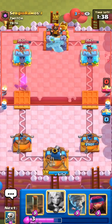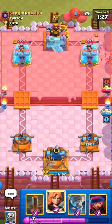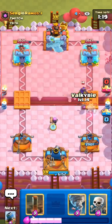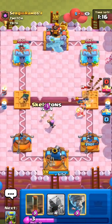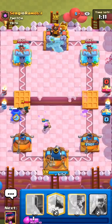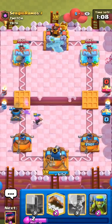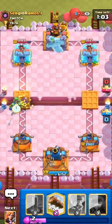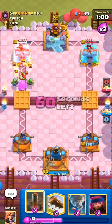Whenever you play a mortar deck you almost always need an alternate win condition — either earthquake cycling like this deck has, or a miner or something. Mortar isn't the most reliable win condition but it can always get a few shots on the tower no matter what they have. Even against earthquake decks, mortar can be pretty good because even if they earthquake it, it's still going to get like three shots on their tower. I think we'll get a shot off here, probably even two if he doesn't zap it.